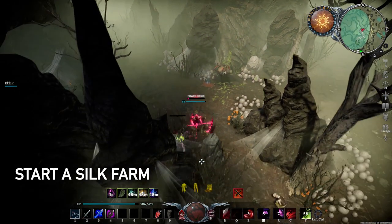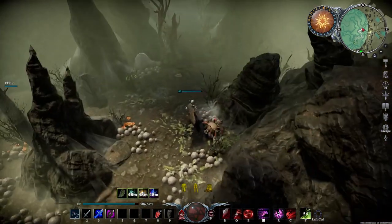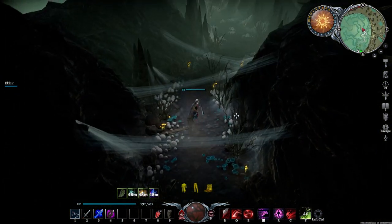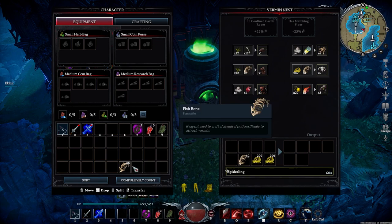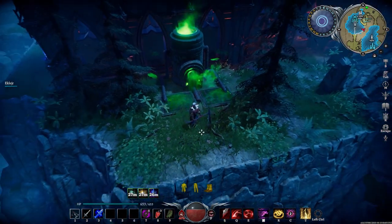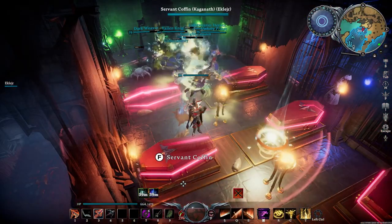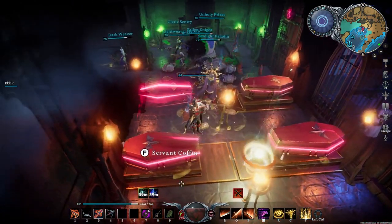Number 10: Start a silk farm. Once you start getting into the endgame, you're going to need a lot of silkworms so you can craft silk for your armor. The only thing is a run through the spider cave, which is where silk can be consistently gathered from, only yields a little over one stack. The best way to gather silk today is by utilizing the vermin nest. By using fishbone, which can be acquired from fish, and mutant grease, which can be acquired in Gloomrot, you can get a bunch of spiderlings to spawn in your vermin nest, allowing you to easily farm silkworms. You can even put servants near your vermin nest so they can kill the spiderlings for you while you just focus on collecting the drops.